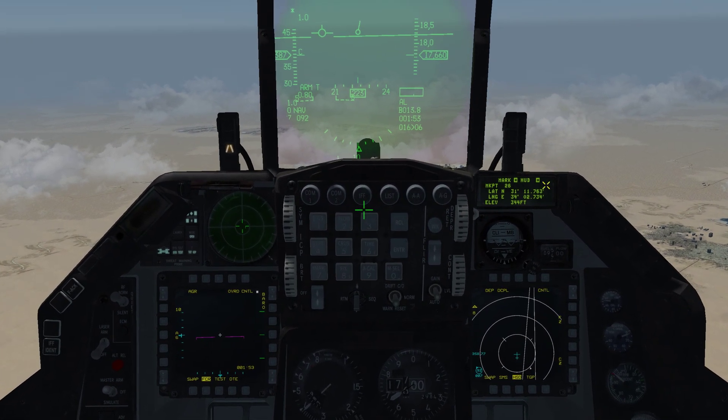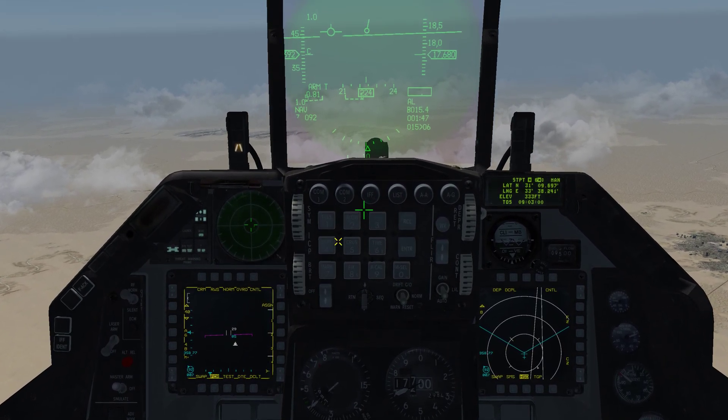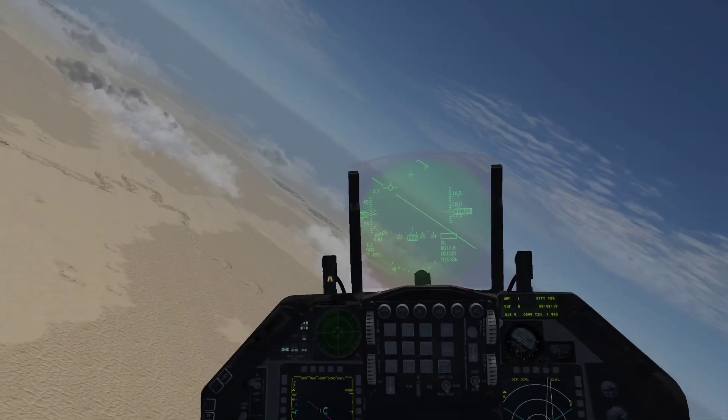Then you just press TMS up once short, press it up short again, and it will save the point onto your steer points — in this case a mark point that is steer point 26. So if we hit 4 now on our ICP, we could type 26, enter, and now we have that point saved in our system.